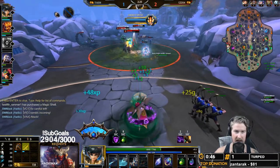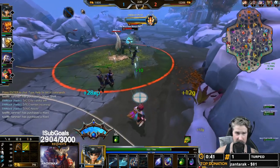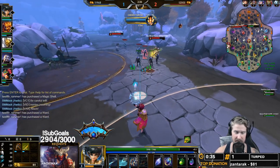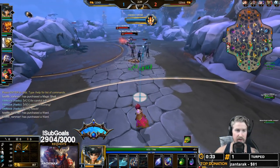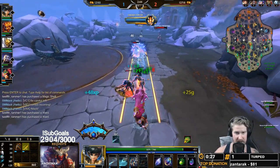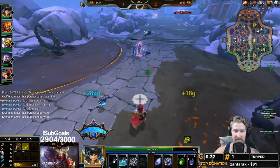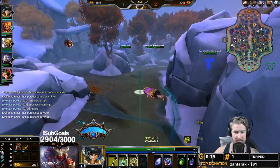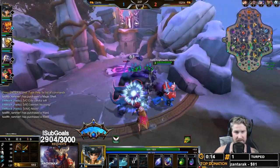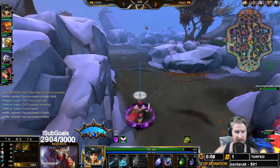The one thing you really need to be careful about with Charybdis is that her three has about a half-second wind-up time — it's called a pre-fire in Smite. When you press the button you do not immediately go into the ability. It's not like Chang'e where the second you press two you're immediately invulnerable. During that animation you are interruptible, so keep that in mind — really fast, quick abilities can interrupt you out of it.